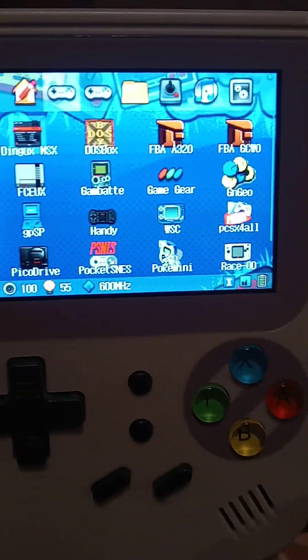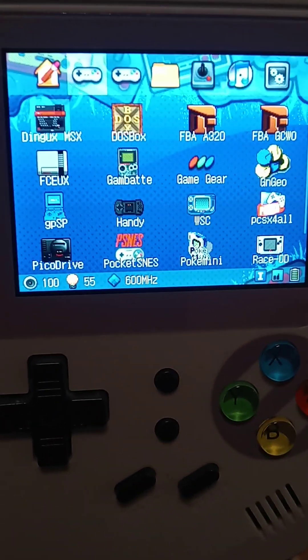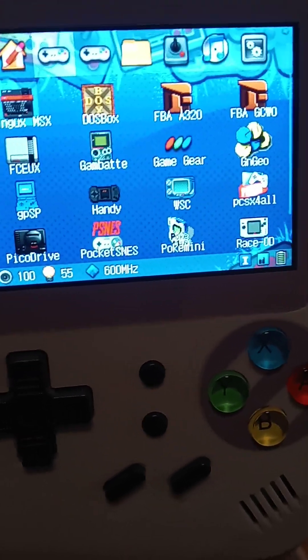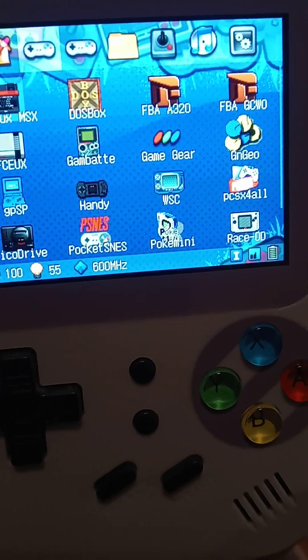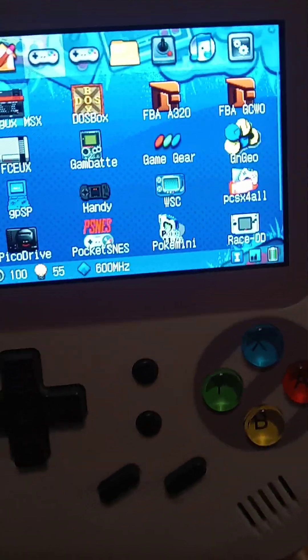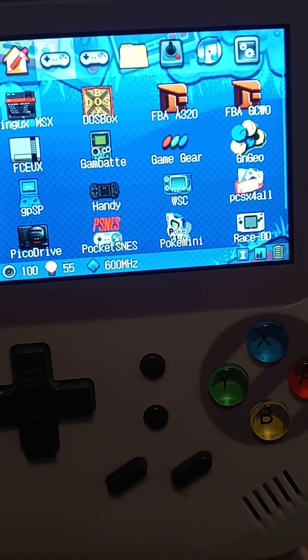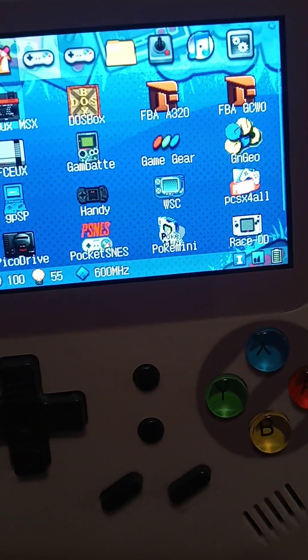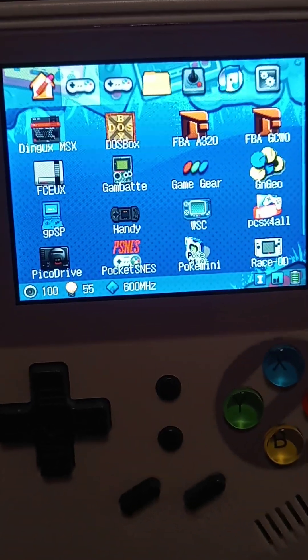You hit this button on the back side. There are no games on here pre-installed — there's NES, Game Boy Advance, Pico Drive, Pocket NES, Handy which is Atari Lynx, more Game Boy and Game Boy Color games, Game Gear, WonderSwan, Neo Geo — a bunch. There's so much stuff on here.